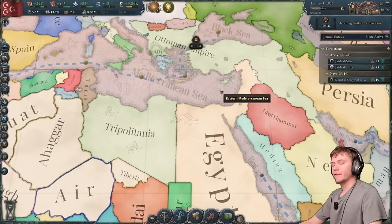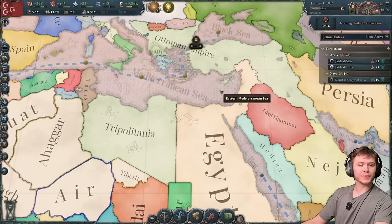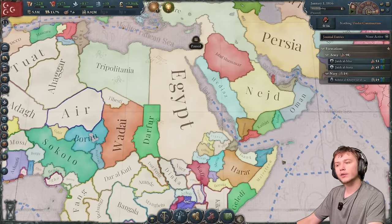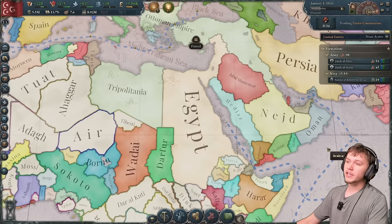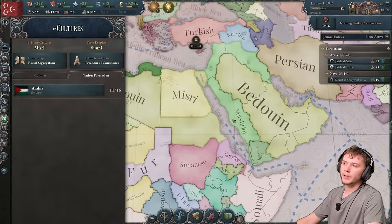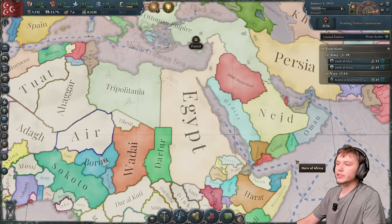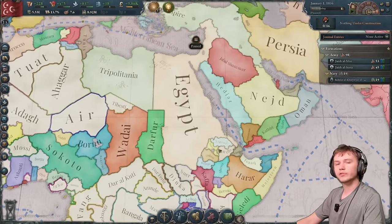Hello everyone, welcome back to Victoria 3. For those of you who don't know, my very first video on this channel was a guide on how to play Egypt in Victoria 3. In that video, I told you the best strategy was to go down into Ethiopia and vassalize everybody. Today, we are going to give you a better strategy. As Egypt, your main goal is really to form Arabia, so we are going to start by expanding in Arabia instead of Ethiopia first.